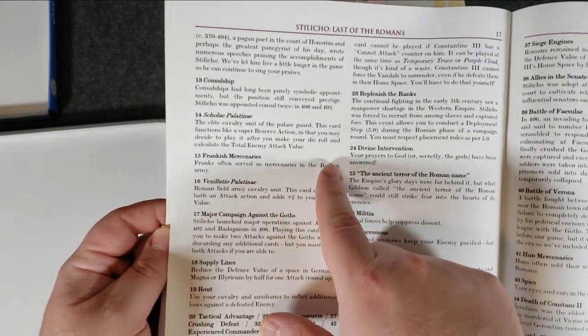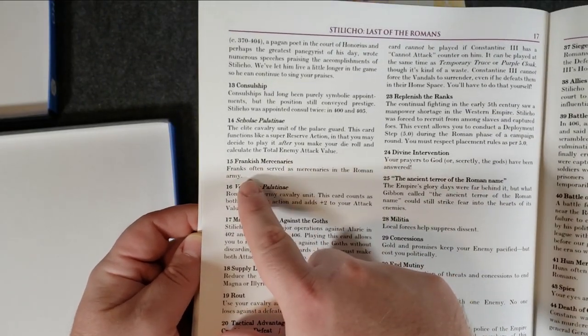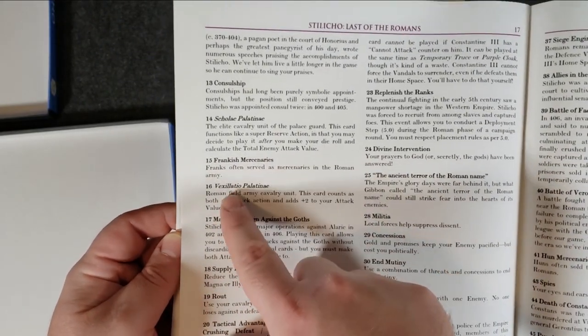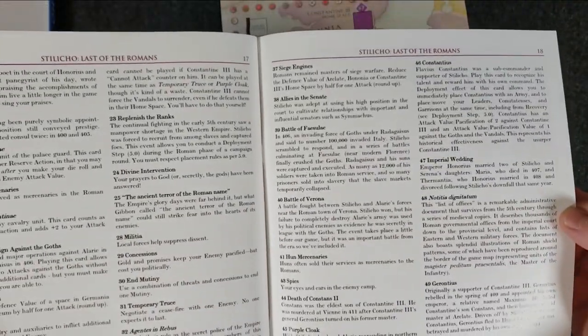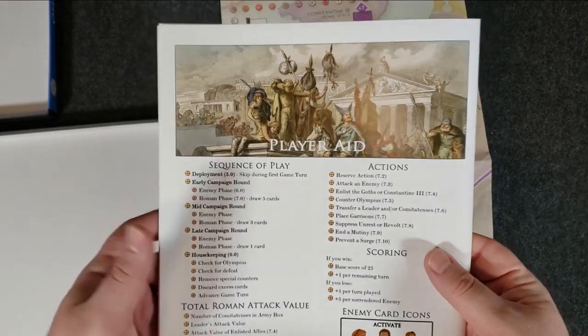Each card has an explanation — so if you really want to read it you can. For instance, Frankish Mercenaries — that one's easy, right? 'Franks often serve as mercenaries in the Roman army.' Some of them give more history. Pretty cool.